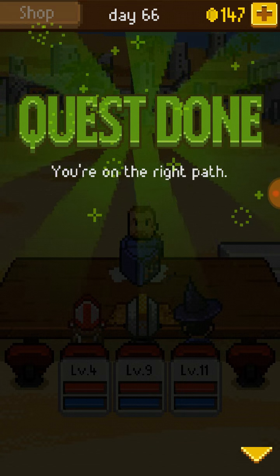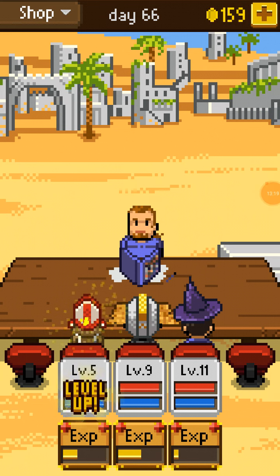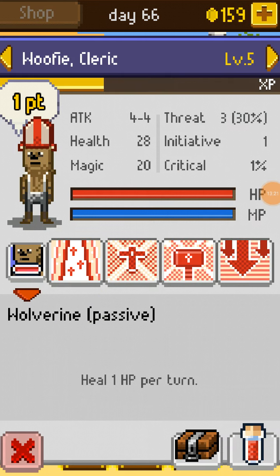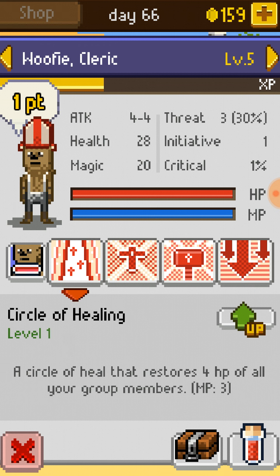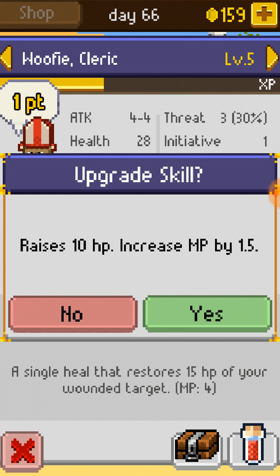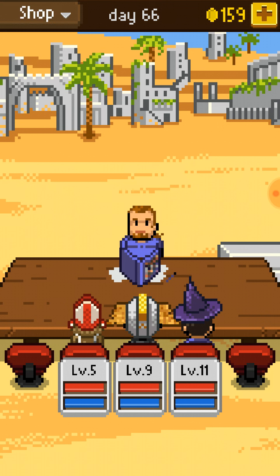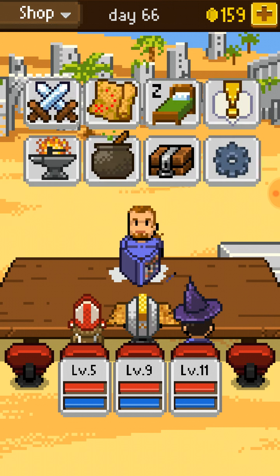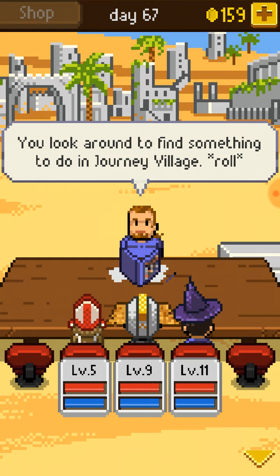Quest done. Boom — we're on the right path. We got some XP. I think we're gonna boost our Restoration. Collect a Sand Rose. You look around to find something to do in Journey Village.